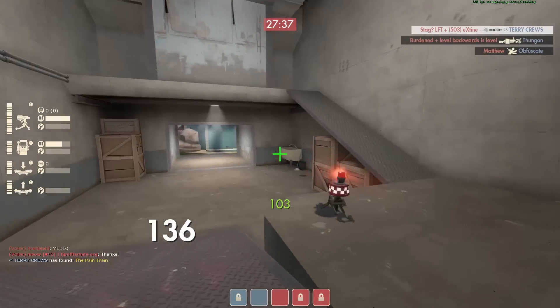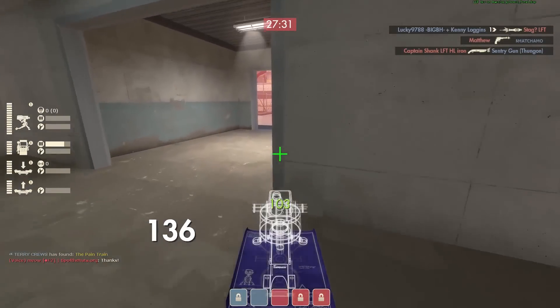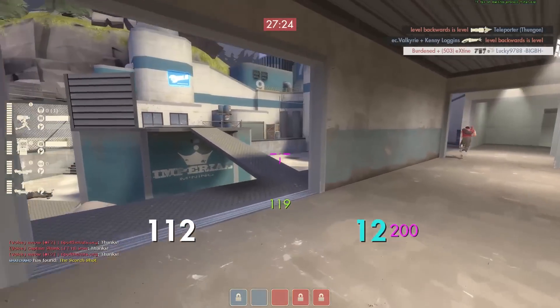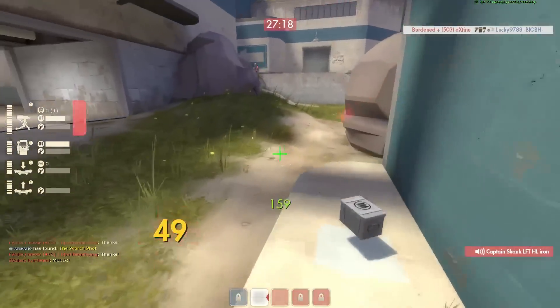I'm able to work the flank here with this Mini Sentry, picking up the health and metal. With Widowmaker Engineer and 5CP Highlander, you definitely have defensive obligations, but you're also kind of a throwaway class in a sense.